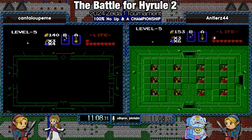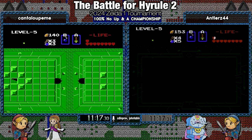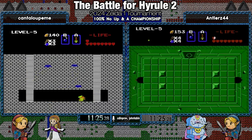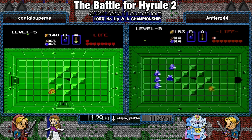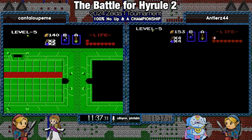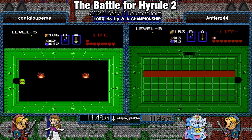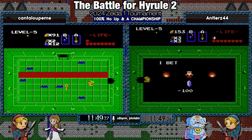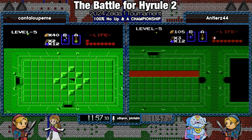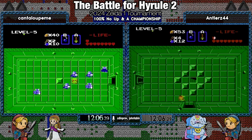Alright, now we're in level 5. Cantaloupe going above the river and killing those Gibdos — that's a strat I've seen him do in any percent as well. What that does is it makes it so he has only one Gibdo to deal with on the way back. Such good block clips from these guys. Do it a thousand times and you can get good at it too. They're building up their counts as they head towards the bomb upgrade.